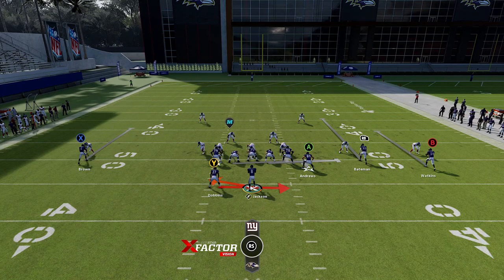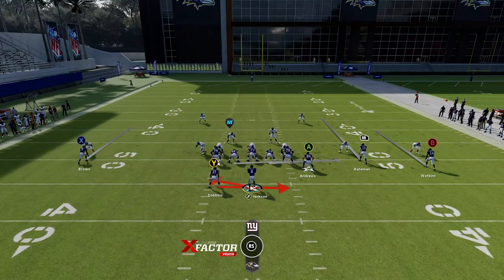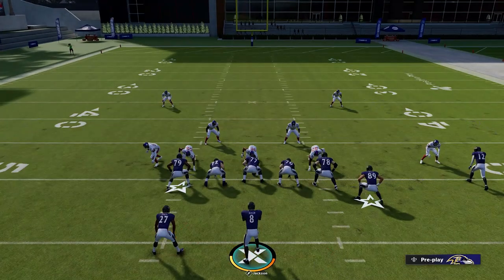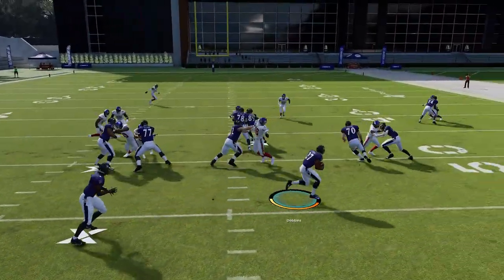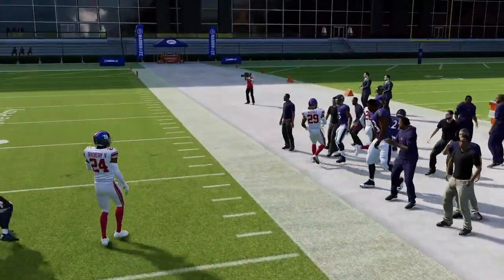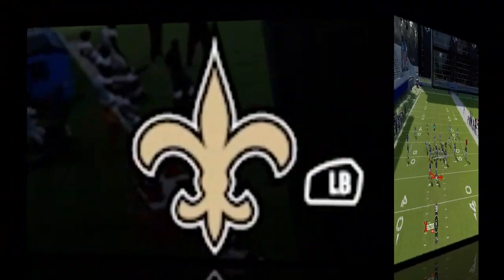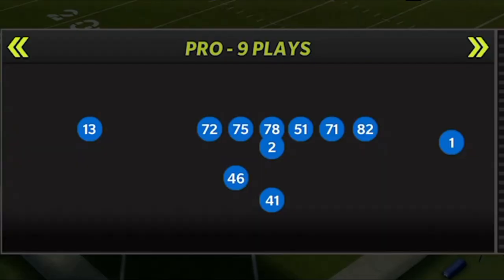Now I'm going to shotgun, which is something your opponent will typically only expect inside runs from. They may go as far as pinching the defense, which makes this play even more explosive, because inside zones, halfback draws, inside bases — that's typically what you see out of shotgun. An outside run like this is really going to catch your opponent off guard. You also want to make sure you're sprinting right away, since getting outside as fast as possible is the base of this run.